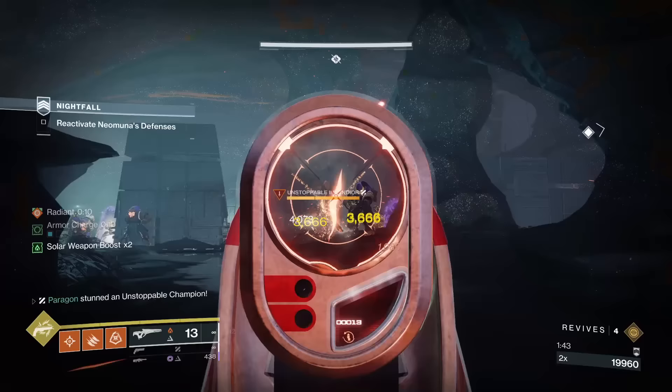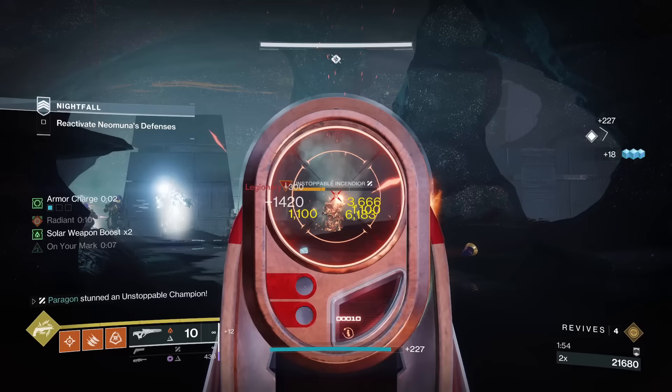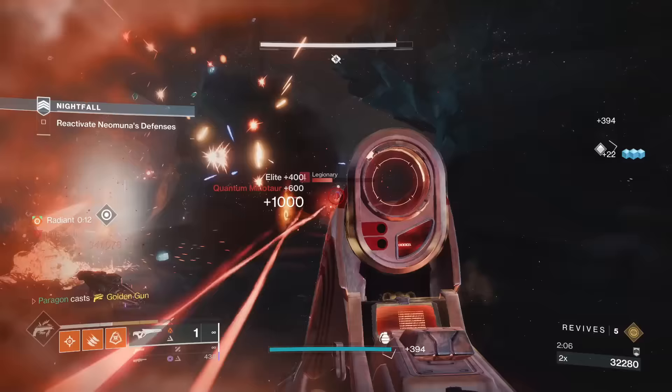Polaris Lance, in my mind, is currently the best endgame PvE weapon in the entire game — it's just a no-brainer. However, the catalyst just adds Dragonfly. It's good, but Solar 3.0 already covers the Scorch explosions and solar damage effect better than Dragonfly does. It's just a little bit of extra Scorch and a little bit of extra damage on top. It works alongside Polaris Lance, but you really won't see this too often, so I'm going to have to rank it into B tier.